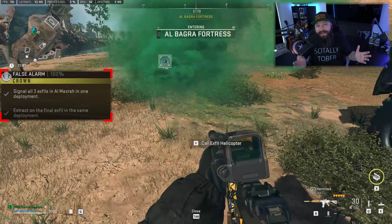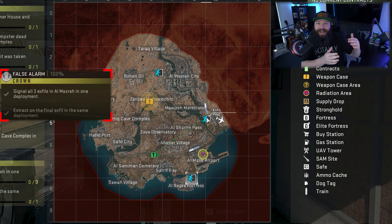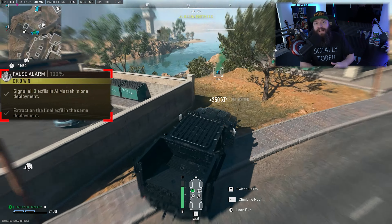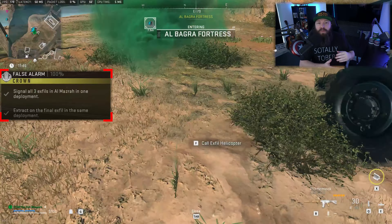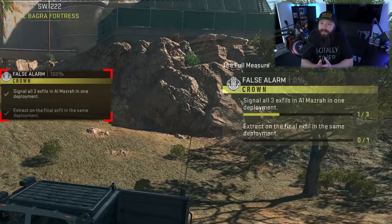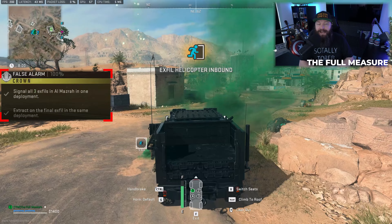In terms of the steps themselves, you need to be calling in an extraction chopper at each one of the three different exfiltration sites on any given map of Al Masra. That means simply driving up to each site and hitting the exfil. As soon as the chopper is called, you get credit for one out of three. You'll need to do this three times at all three exfil sites, which gives you the first part of the mission complete.